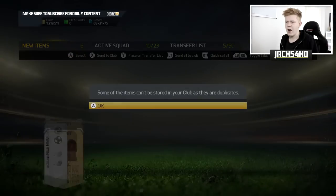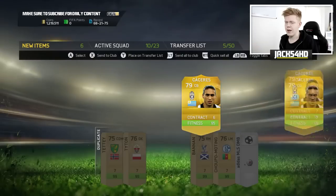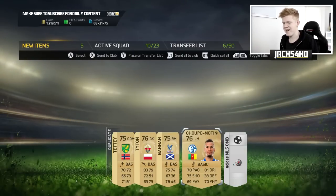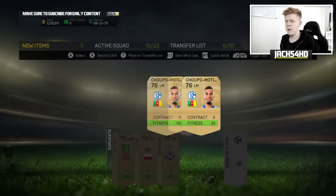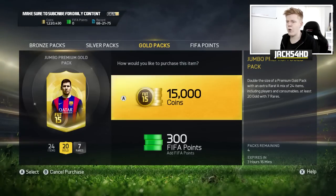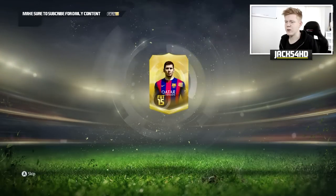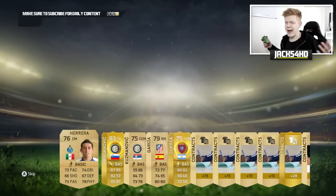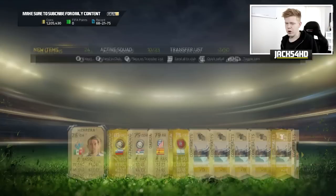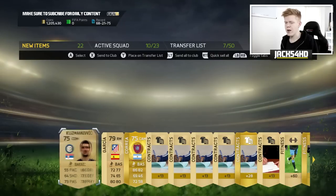We'll store Caceres in the club. We do actually already have him in the club. We also get Chupo-Moting. I'm going to discard the rest of that pack and go ahead and open another pack for our second player. What do we get in this pack? We managed to get Handanovic — that is not bad. We also get Ander Herrera, who would actually be quite a decent player to use because it's something different. I'm going to use Ander Herrera.